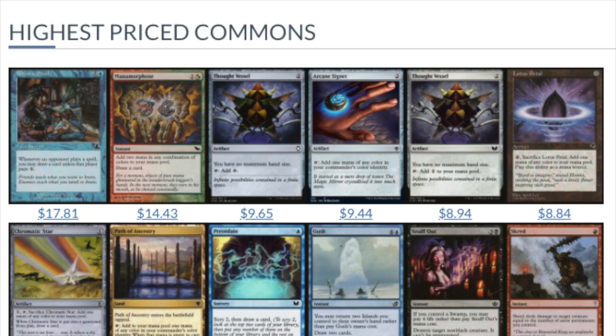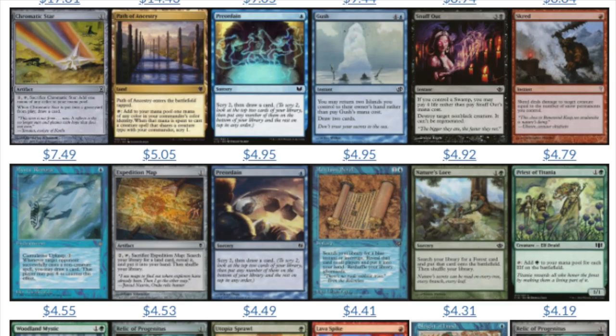Some other expensive commons are EDH commons — and they're not really commons in the traditional sense, because they're common in that they're found in every EDH pre-con deck, but that's the only way you can get them. So they're kind of commons but kind of not, because by rarity they're actually quite rare in nature. You're not going to find them very often unless you're buying a collection that includes a pre-con deck.